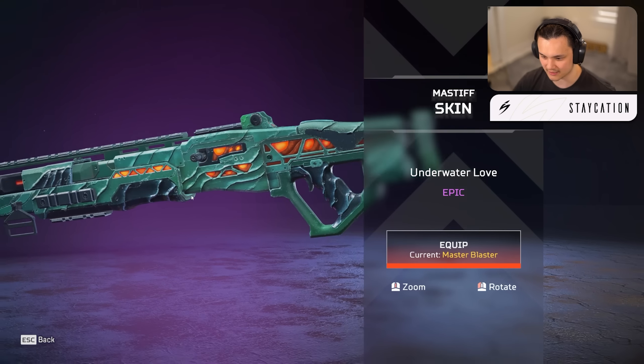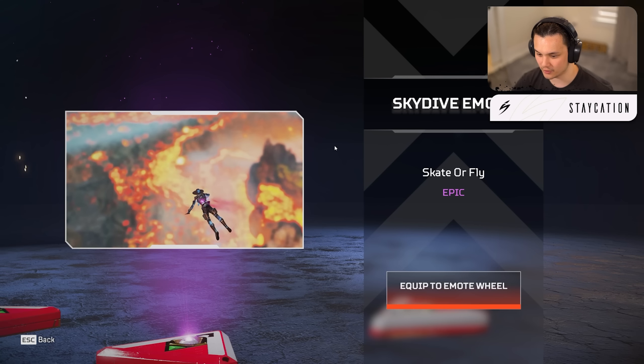We got the Mastiff skin — it almost looked like it was along the lines of a common skin. There is an epic effect — you can see the lava in there — but it almost doesn't even look like it's moving. It almost looks like a blue-tier skin. I don't think I'm gonna put that one on, I'll definitely keep my other weapon skin.